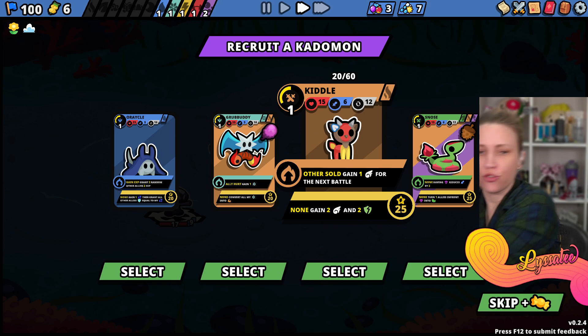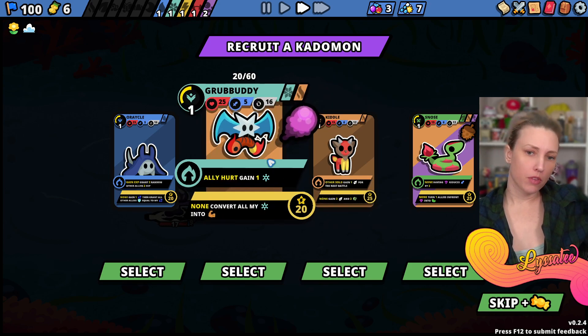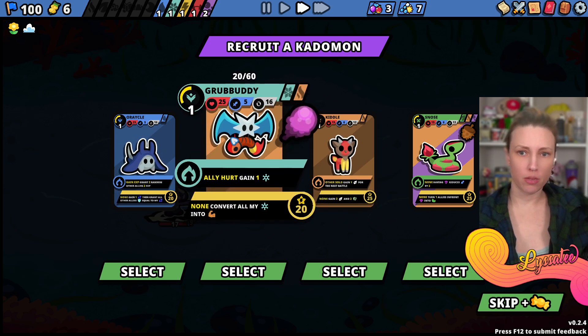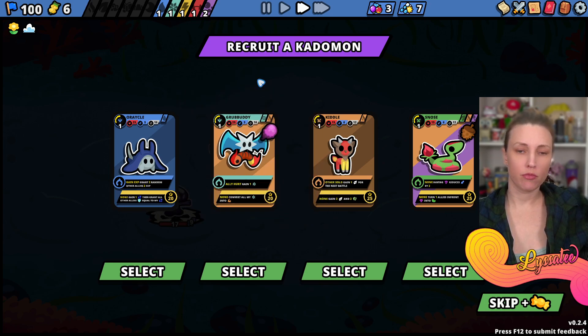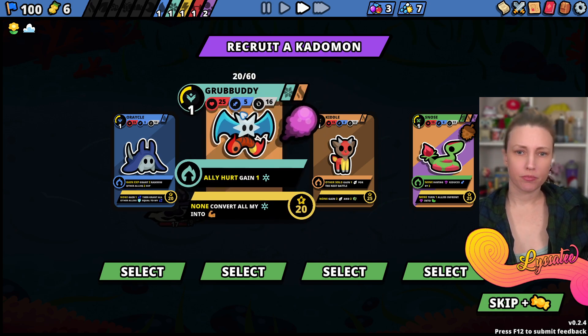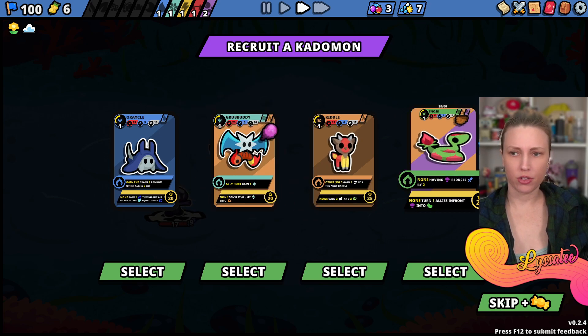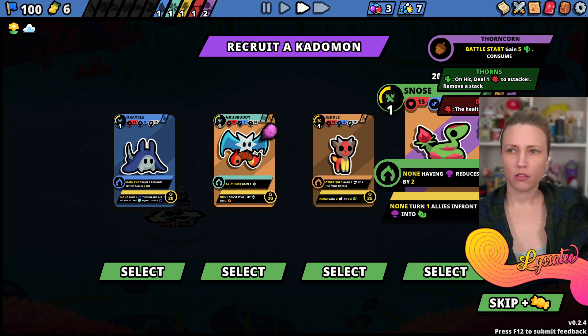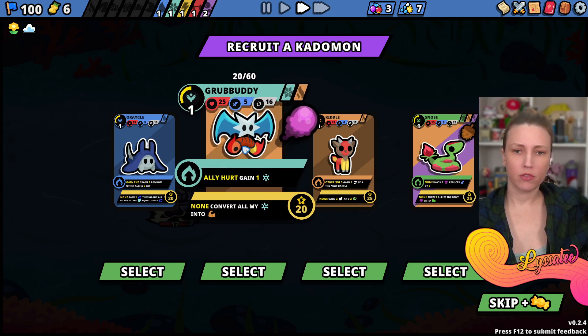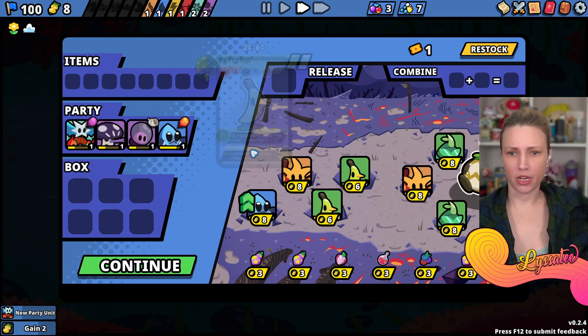The music is very triumphant. Ally hurt - gain one ice. Convert all my ice into strength. It comes with an item too! We're going with Grub Buddy - they're just as good as hell. We got money and we can afford a Katamon.